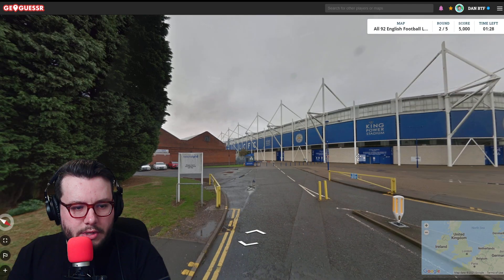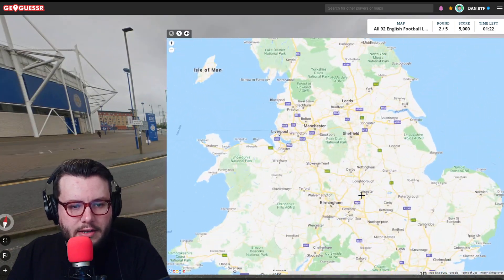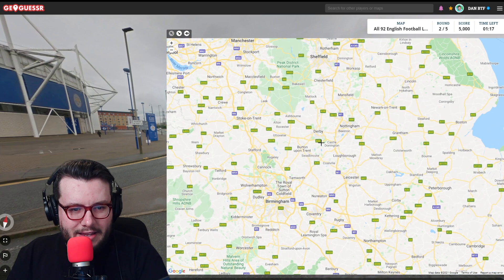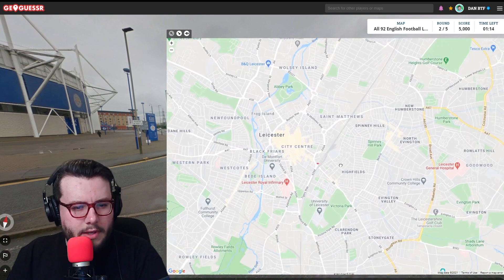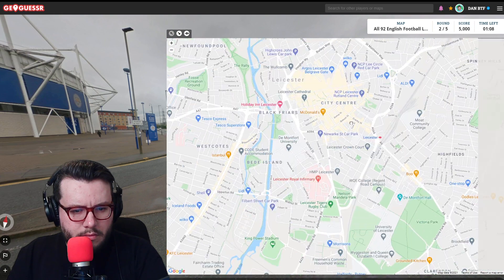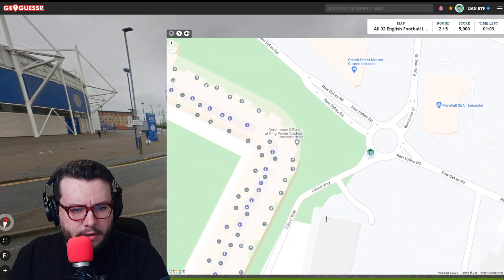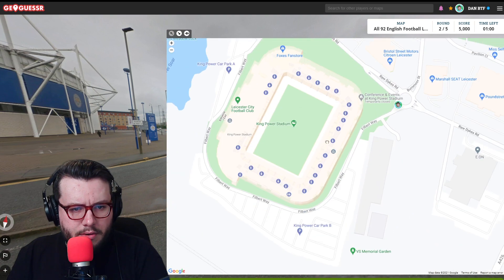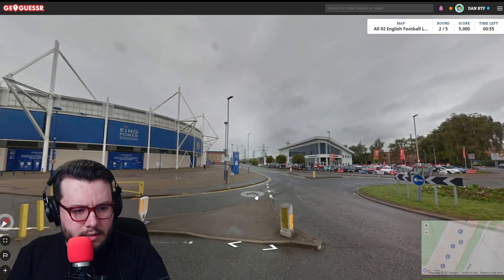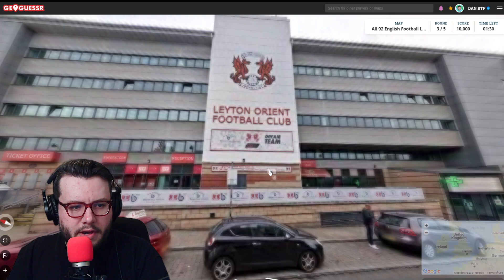Let's try and get maybe a perfect score on this one. We've got the King Power Stadium. We're on a roundabout on the south-east side. Leicester is there. The King Power Stadium is there. We've got a roundabout here - any other roundabouts? No. Is this where we actually started? Yes it is. So we should be there. 5,000 points, 5 metres.